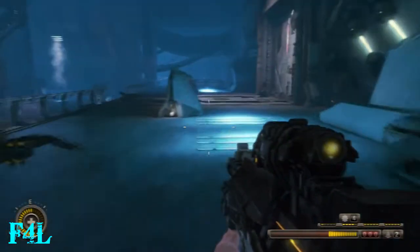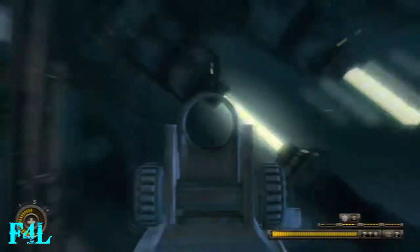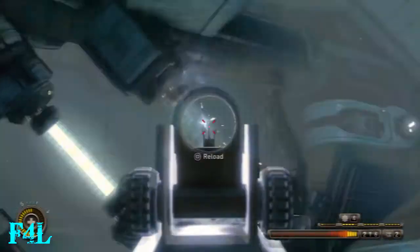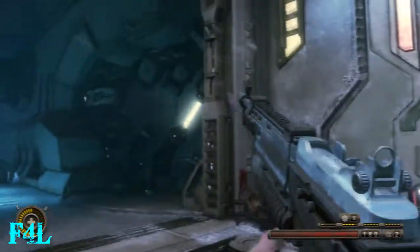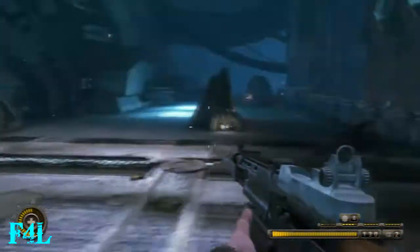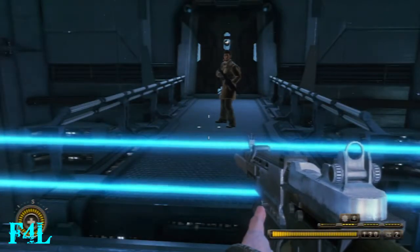You just have to shoot the three power rods on both sides of the door. Then there's a very long sequence at the end of this chapter where you're riding up the elevator and Charlie plays a message from your wife. It was kind of just boring so I cut the video before that message plays. And then that leads you right into the final chapter, which can be kind of a hassle if you don't know how to go through it the right way. I'll see you there.